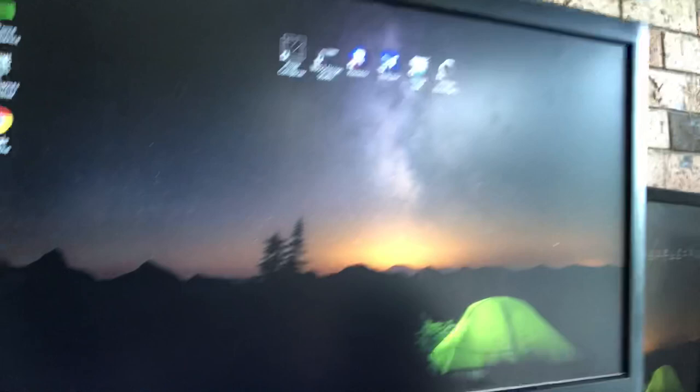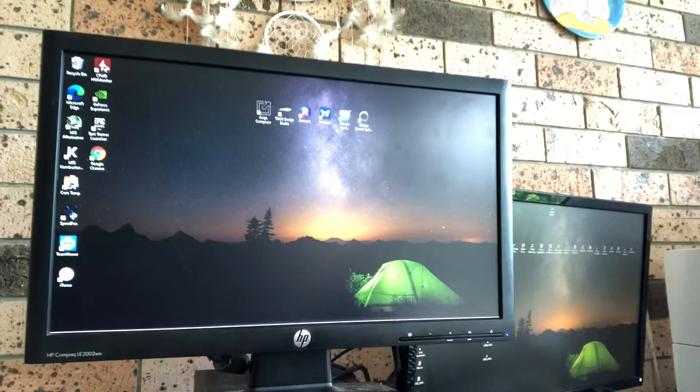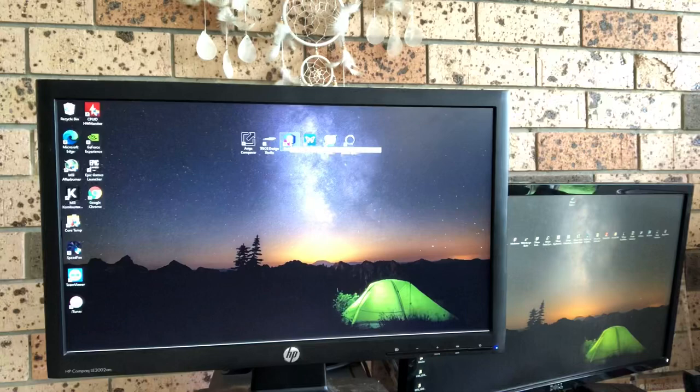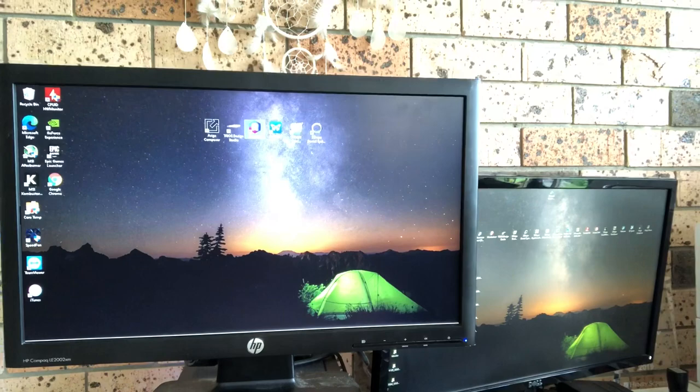As you can see from the screen there, that's everything. My mouse wasn't plugged in — hold on, here it is. Coming through to here, look what we've got my friends: Remexis 6. Who would have thought an E4D cart would be up and running with that? How exciting.